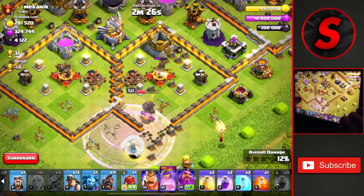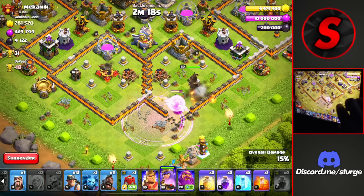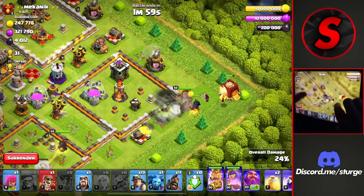We're going to have to use a Raid Spell to get her back up to full. She gets pretty low in health there, but she's now inside of the compartment so she will eventually lead all the way up to the Eagle Artillery. The healers are getting targeted now instead of the Queen — that may be a problem later on. Now we head to the other side of the funnel, dropping the King with the Siege Barrack and wall breaking in.